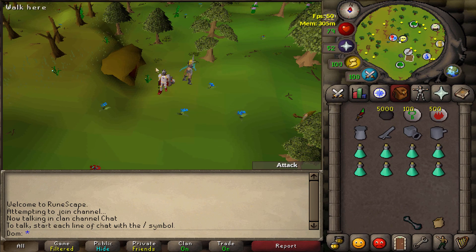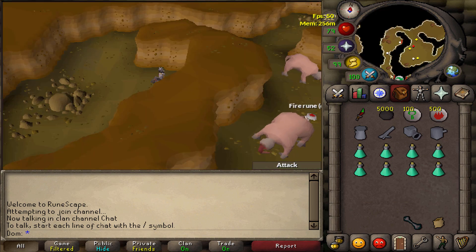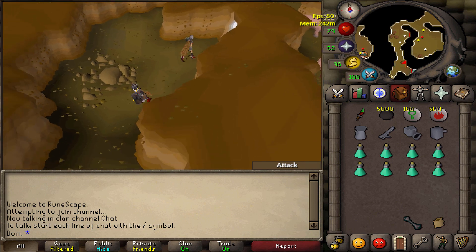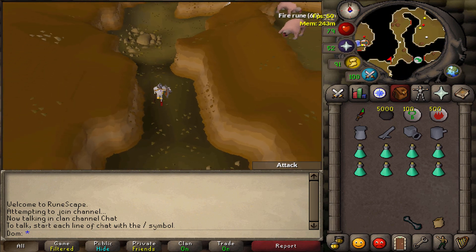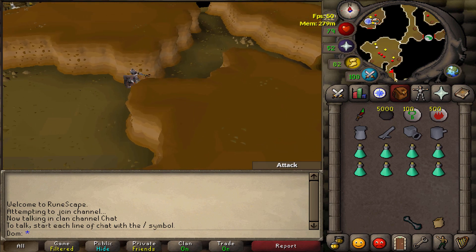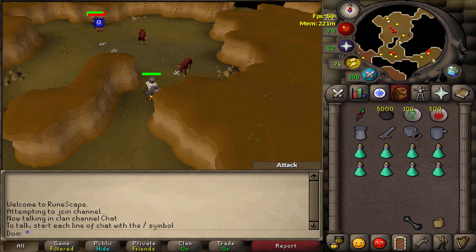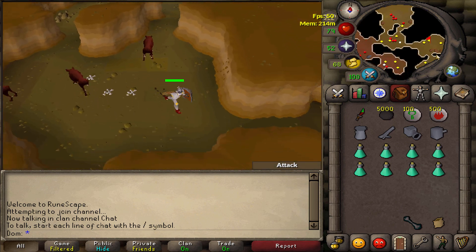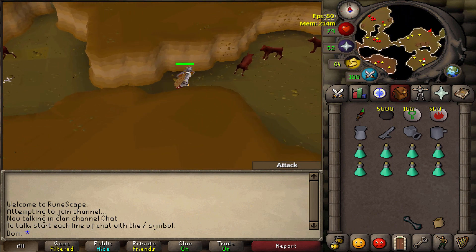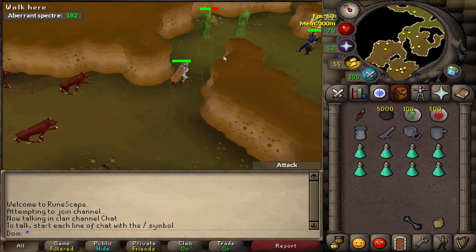To get there, start from where Neve is, go inside the cave - the aberrant spectres are actually south-east. First follow the path south-west, you'll come to the hellhounds - run past these. Then follow the path east, just carry on running past the hellhounds, and then there you are.